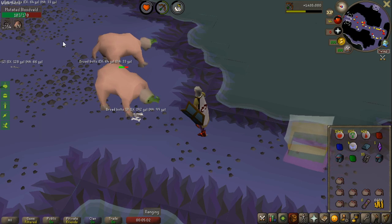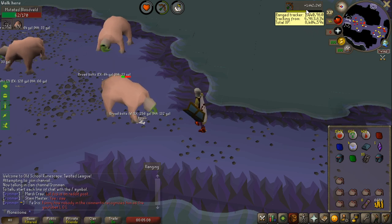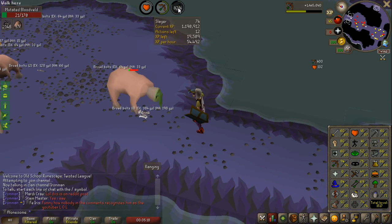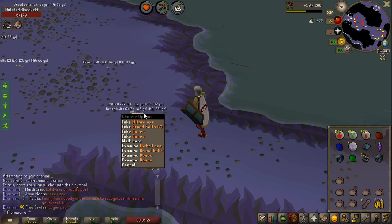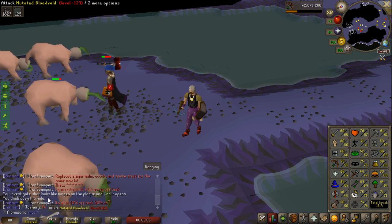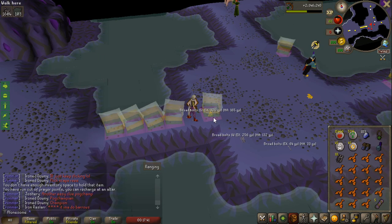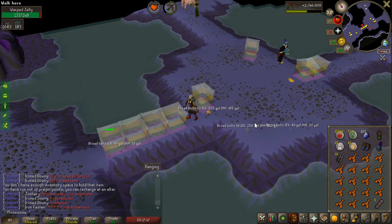I put this counter up when I started the slayer assignment and I was 73 slayer. Now I'm 74 and almost a whole level again in this task - and 1.5 million range experience. I can finally progress my account. Look at this - Dragon Warhammer at 107 combat! That is the first Dragon Warhammer I've seen on the Twisted League. The spec is definitely really, really good. I looked away from my screen for like two seconds, I look back and all the jellies are just stacked in a row.